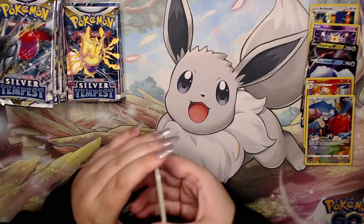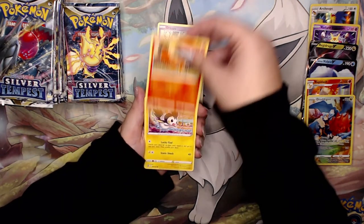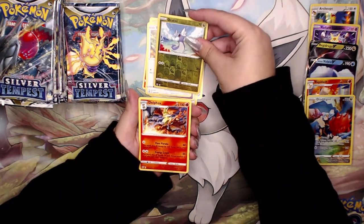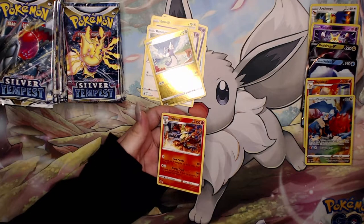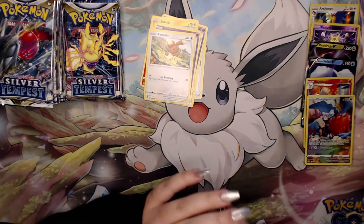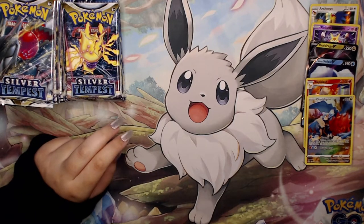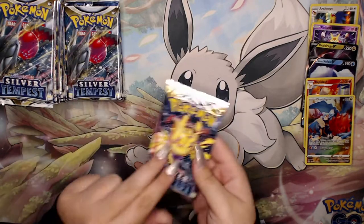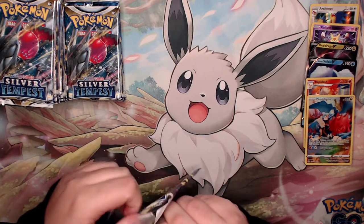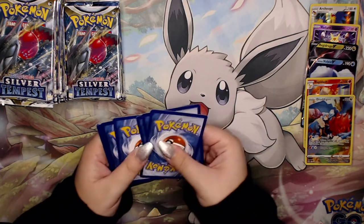We have a V-Star marker again. Getting a lot of these trainer energy cards. Chimecho - that is beautiful. Dratini and a Delphox non-hollow. This is actually my favorite artwork - I really like the yellow against that blue color. It just tickles that part of the brain. We have a psychic energy, Dracloak, Metang, Fletchling, Dratini, Stunfisk, Togedemaru.